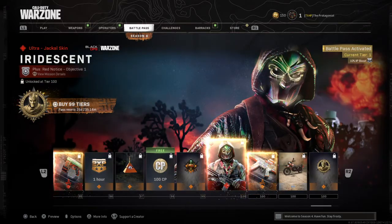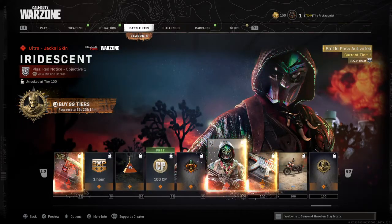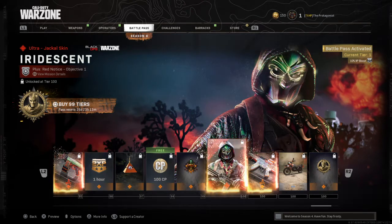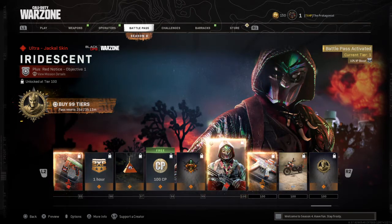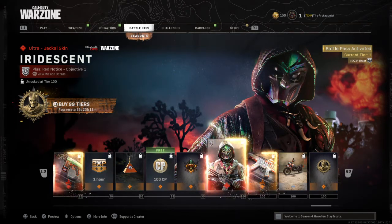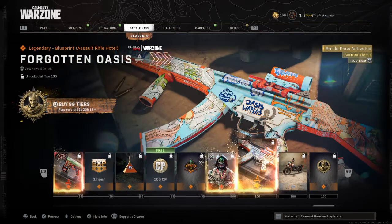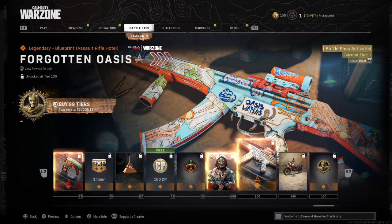We got two reactive camos this season, because that's what they're doing now — they're giving you two reactives, or one reactive and one mastercraft like we got last season. Then we got this reactive Jackal skin, which is sick, I'm definitely gonna be rocking that. And then we got one for the other gun too, so you have two reactive skins this season, which is really cool.